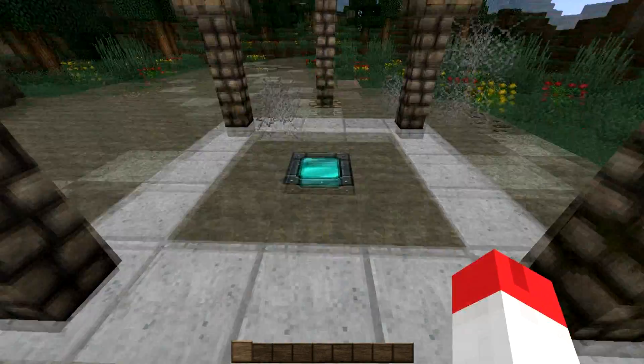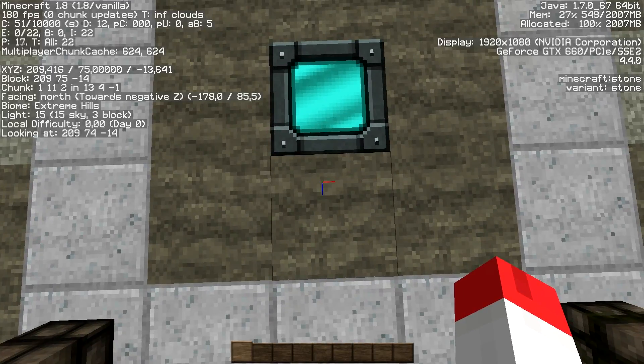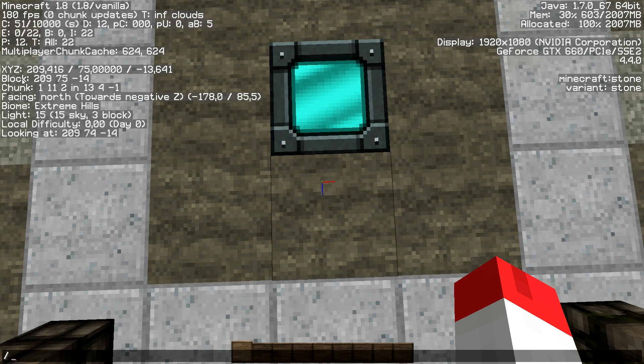Before we start, we are going to prepare this block. We are going to use F3 and collect the coordinates of this block. So you will teleport to these coordinates: 209, 75, 14.